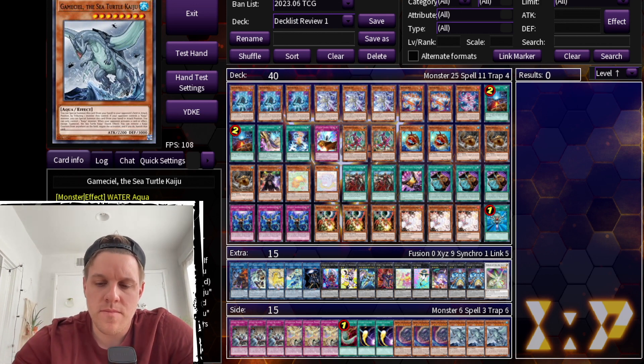As Thrust targets I added one Raigeki and one Herald of the Abyss. Herald of the Abyss is incredible if you're already playing Thrust — it's a one-card out to Purrely Noir, which is very strong. I'd rather have three Thrust in against Purrely and see two of them than zero. Searching Herald of the Abyss with Thrust really gets rid of Noir and lets you push in main phase one before your battle phase, which is extremely powerful.